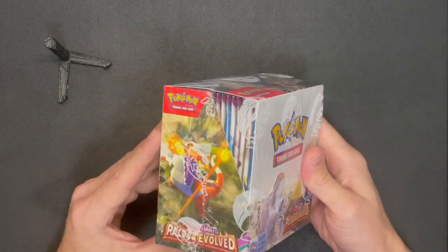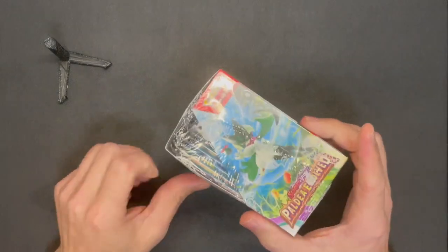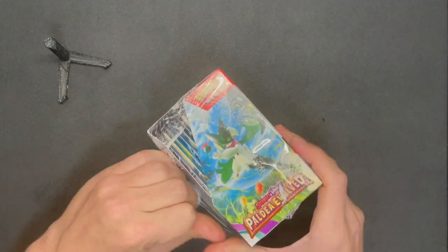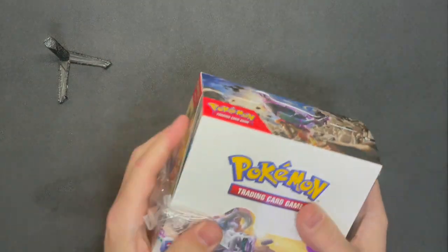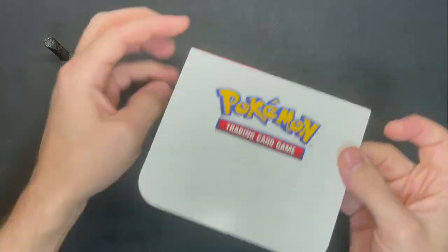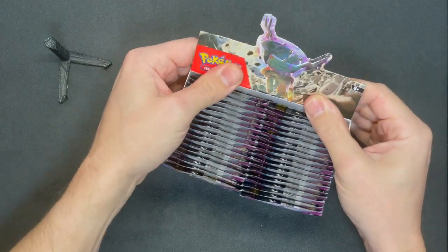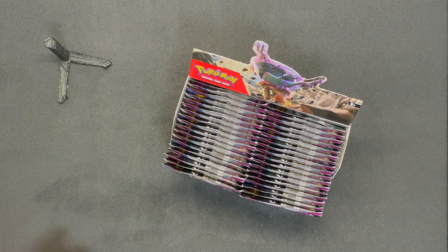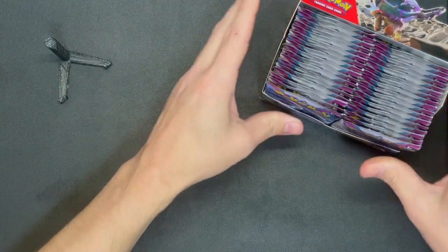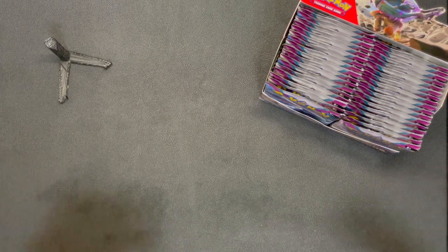Some of the cards in here are absolutely crazy. As I'm talking I'm going to start ripping. What I'm looking for in this - obviously we're going to complete the master set again - so reverse hollows, non-hollows, normal hollows, and the black star promos as well. I just want to keep pulling.